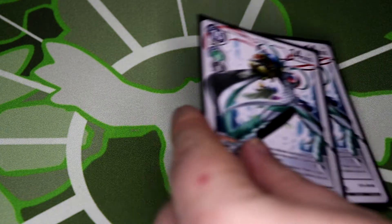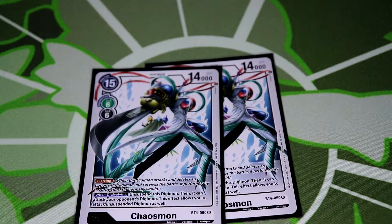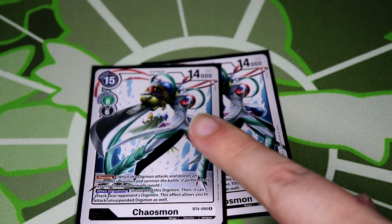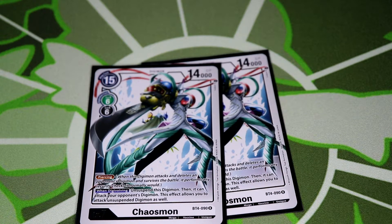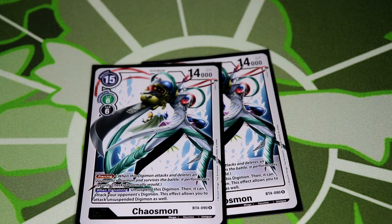Wrapping up level sevens we have two Chaosmon. I've been enjoying him in green and Valdurmon in yellow, and now I get to enjoy him here. Chaosmon has piercing, and on digivolve you can unsuspend him and attack your opponent's Digimon, even an unsuspended one — which is amazing. For example after swinging with BlackWarGreymon to clear security, Chaosmon can still get rid of your opponent's Digimon. Even better, if you stack Chaosmon over someone with megatron and Toy Agumon, he can be a 14k reboot blocker.